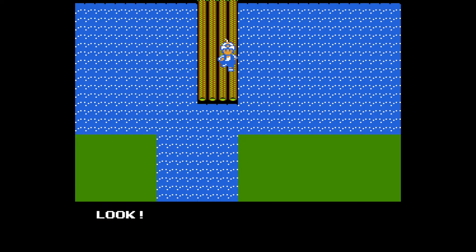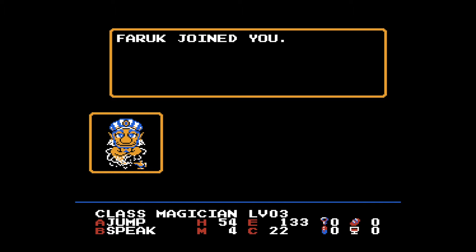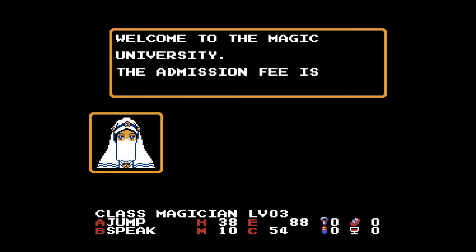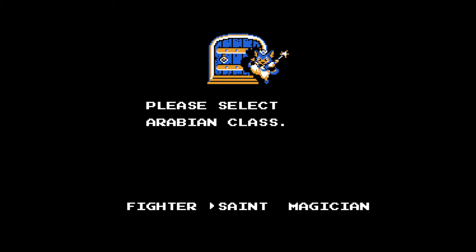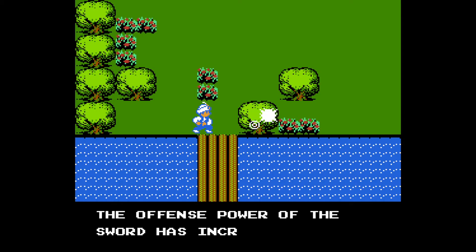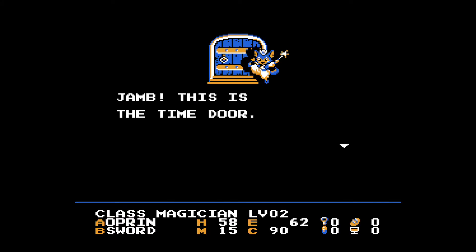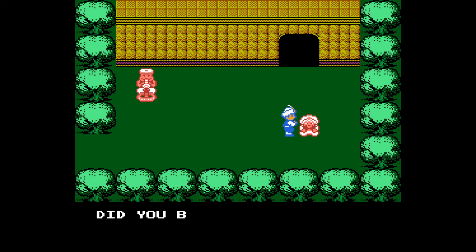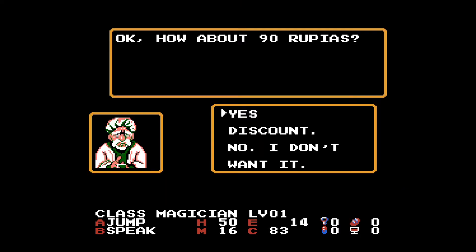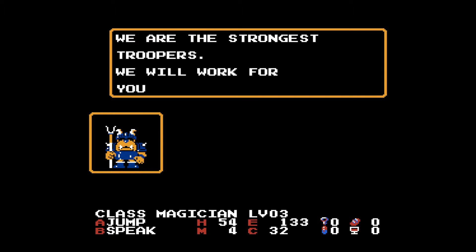There are magic spells that can be used on the map and in combat, multiple party members you can recruit as the story progresses, a ton of towns with people to talk to, shops and even universities to visit, three different classes to choose from that you can switch between throughout the game, a leveling system that increases your HP and MP and teaches new spells, and way more. Oh yeah, and there's time travel with alternate versions of each area — kind of like a simplified version of Link to the Past. Honestly, I'm impressed. It's like they took the Zelda formula and just kept saying, what else can we add? It's almost too many options.